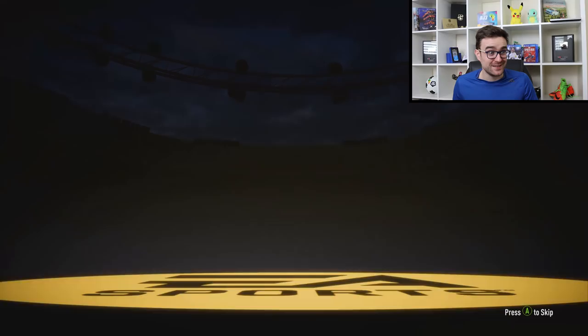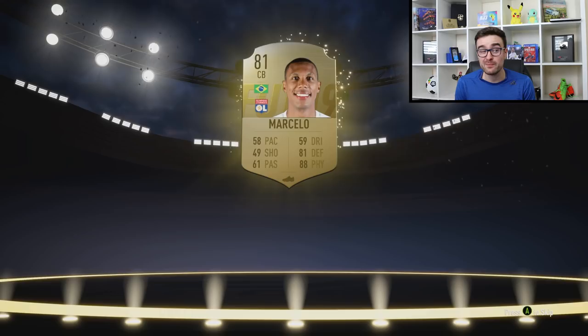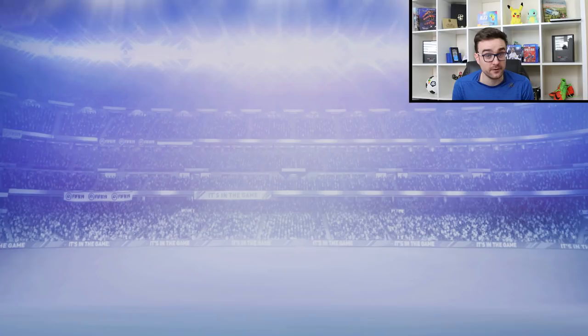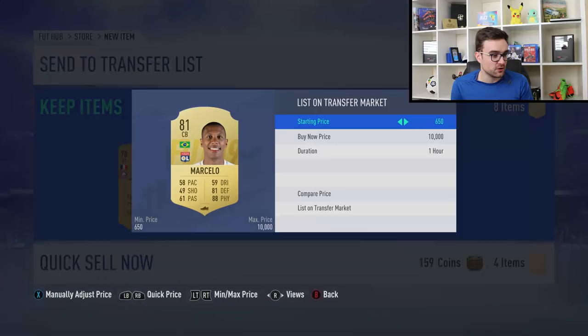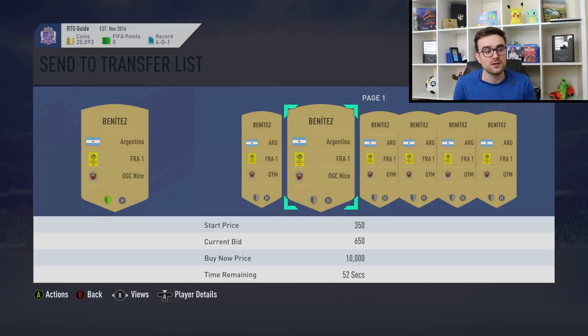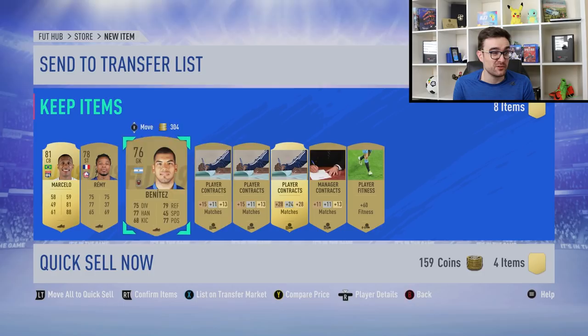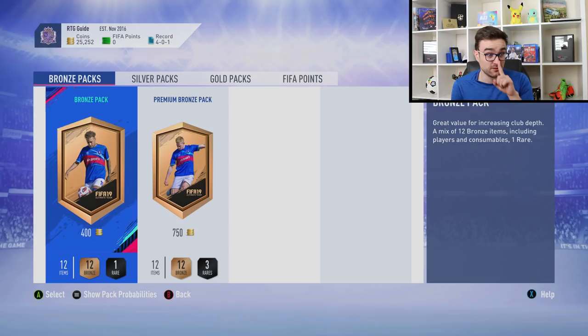It's a pretty decent pack. We might pack a BAPA; at worst we've got a free 7.5k pack. We pulled Marcelo — 81 rated, 58 pace, 81 defending, 88 physical. Everything in this pack is 100% free. We can discard the stuff that won't sell, there's over 150 coins for free, some contracts and fitness cards, and players like Marcelo worth a couple thousand coins. We've probably made ourselves around 3k just from logging in.